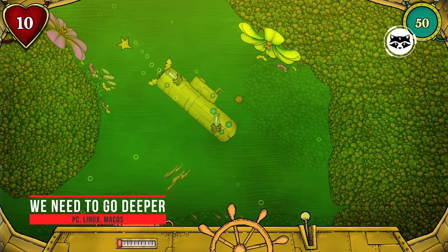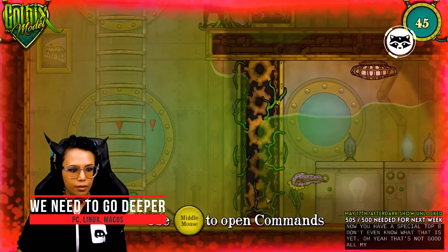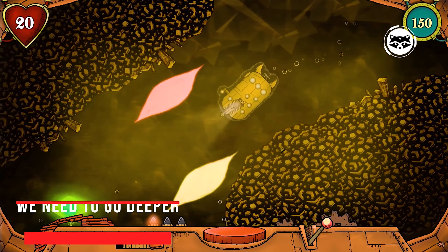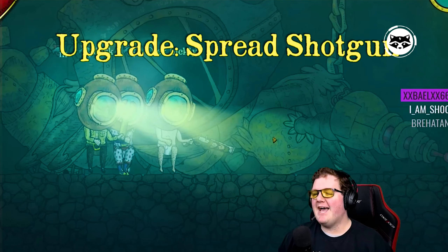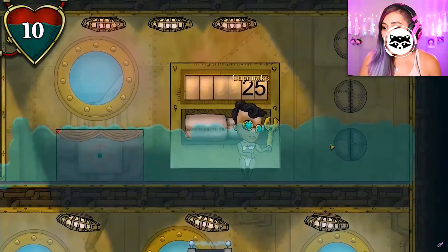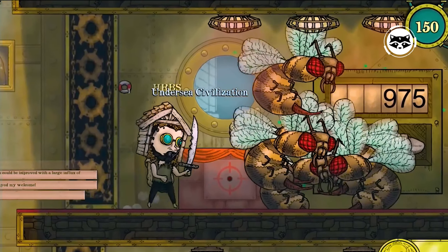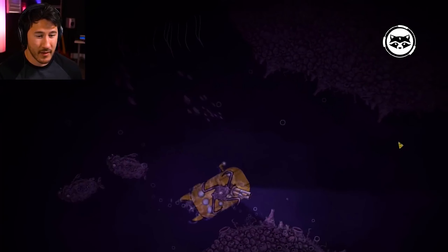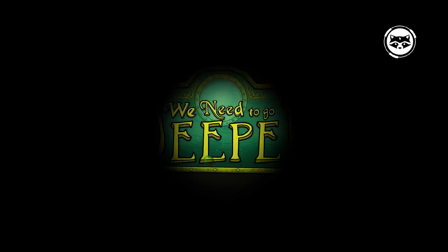We Need to Go Deeper is an adventure roguelike in which you can find out what secrets the hopeless deep hides. It also allows you to explore in cooperative mode, piloting a submarine with friends through the most secluded parts of the underwater world, fighting off creepy inhabitants. The game boasts random generation of each run, nice graphics, customization, a wide selection of weapons, and an abundance of funny situations that arise when playing with friends.